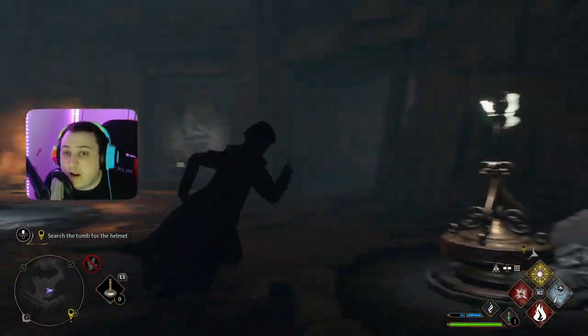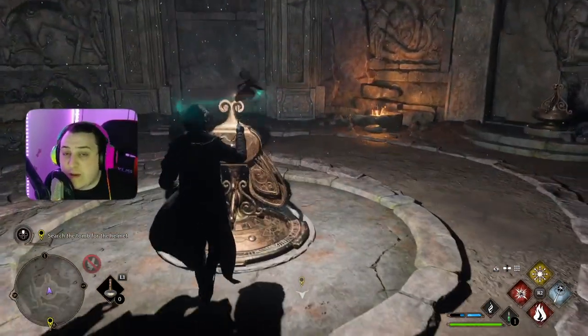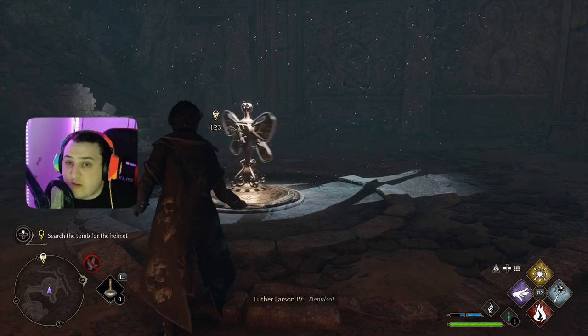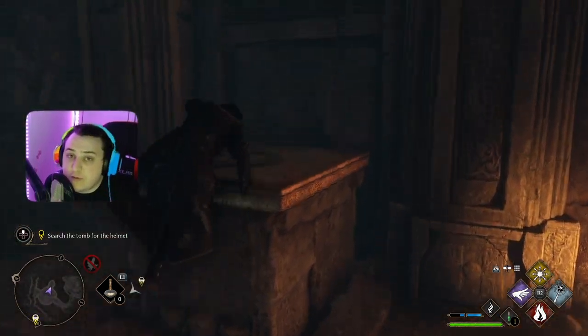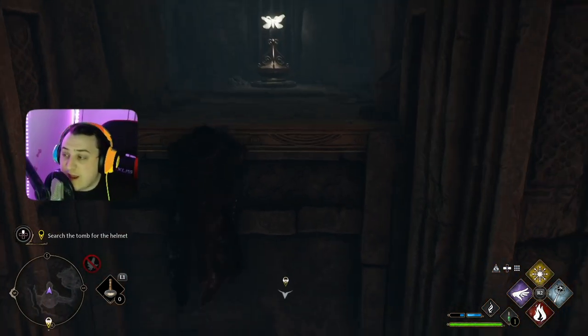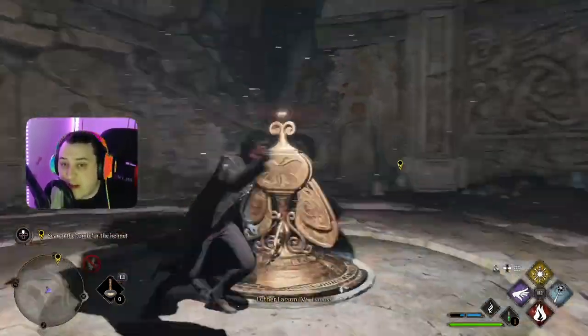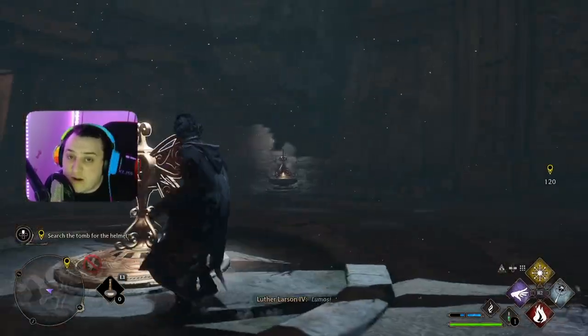So in this next room, you're going to have to grab one of these butterflies and put it onto this big butterfly statue. Then, once it's on the butterfly statue, you're going to use Depulso and spin that butterfly statue. That's going to activate this pillar that's going to raise up. You're going to climb it, get this butterfly back here, and bring that butterfly to the door.